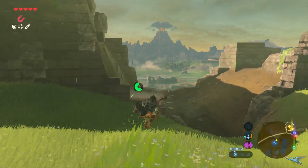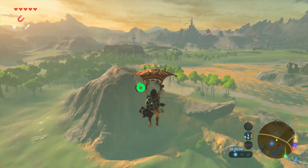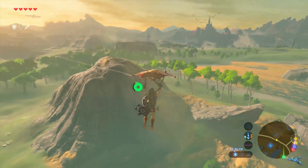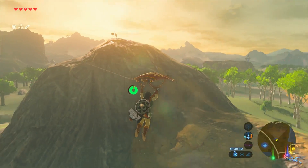Head right over the wall here and you're going to glide down towards the lake — you can see it over the ledge there. Going on down. You can look left up that mountain and there's a Korok Seed thing there — didn't notice that before.